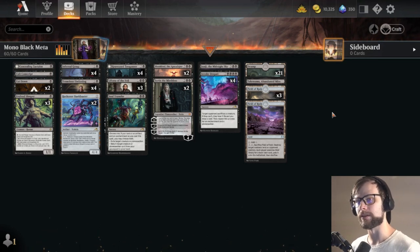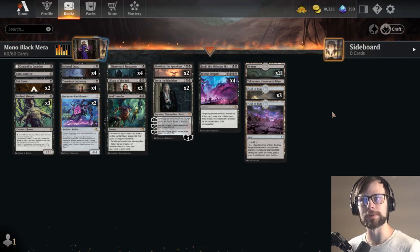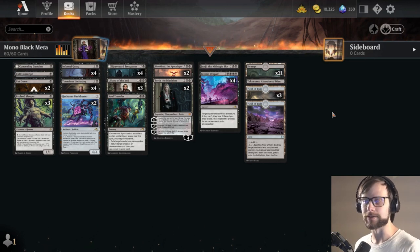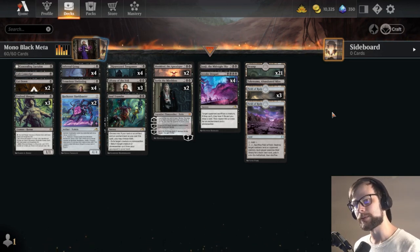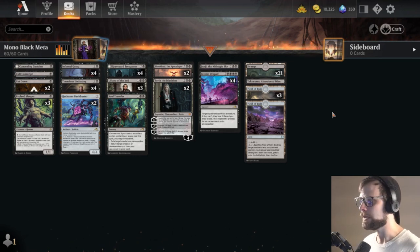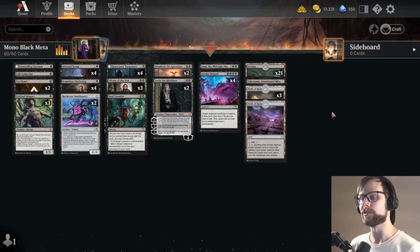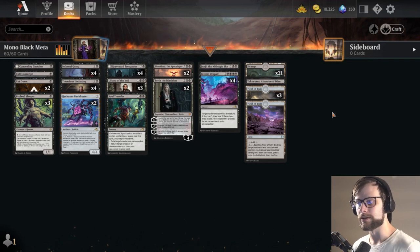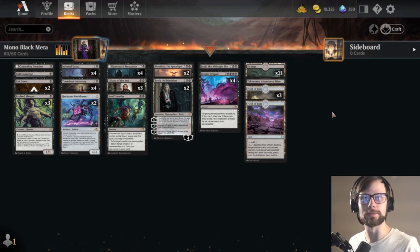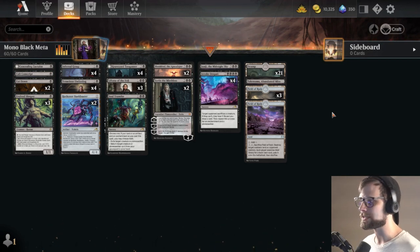Field of Ruin is a little less important in today's builds because you don't have man-lands to worry about as much, but there are still lands you can punish the opponent with. You also want to be able to constrain mana against multicolored decks — like a Grixis build where they've only got one red source. Just being able to constrain their mana is always a good way to go. It's worth having in the deck, but if you're building off of this you'll need to weigh the balance.